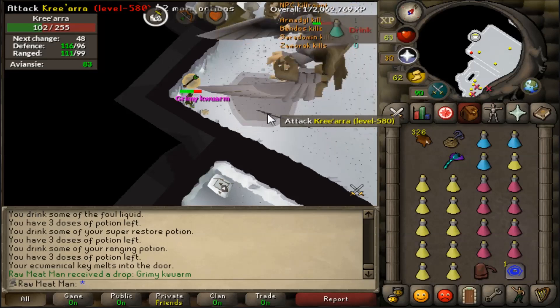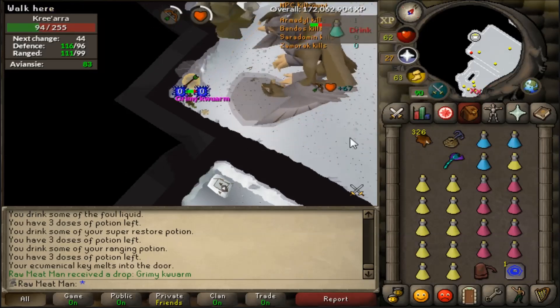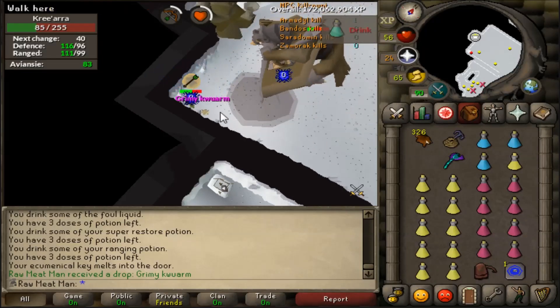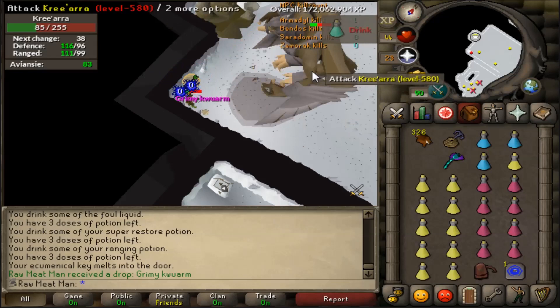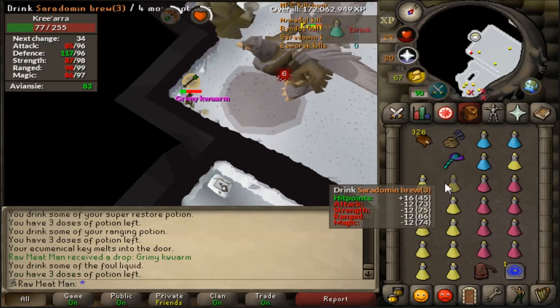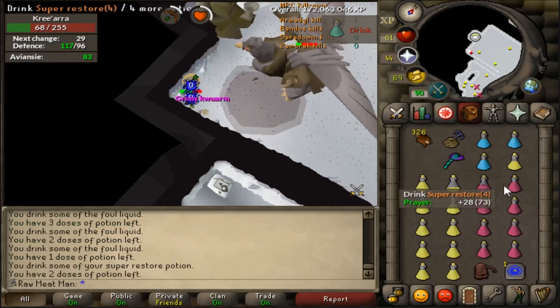Normally what you can do here is walk south — or in this case east — of Krii, and chin her on top of the mage minion or the range minion. But I didn't do that this time; I just sit here and keep ranging her with my crossbow and wait for the melee minion to respawn again.